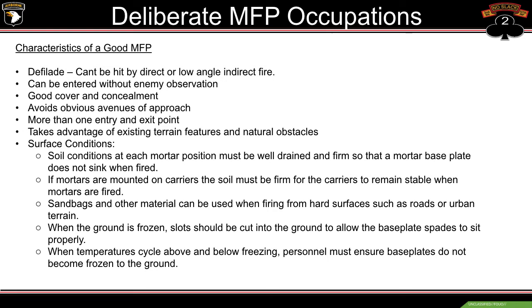The PL and section sergeant will brief each other on what they saw. The characteristics of a good MFP are: defilade — can't be hit with direct or low-angle fire; can be entered without observation; good cover and concealment; avoids obvious avenues of approach; more than one entry and exit point; takes advantage of existing terrain features and natural obstacles. Surface conditions: soil must be well-drained and firm so the mortar baseplate does not sink when fired. If mortars are mounted on carriers, soil must be firm enough for carriers to remain stable. Sandbags and other material can be used on hard surfaces such as roads or urban terrain. When the ground is frozen, slots should be cut to allow the baseplate to sit properly, and personnel must ensure baseplates do not become frozen to the ground.